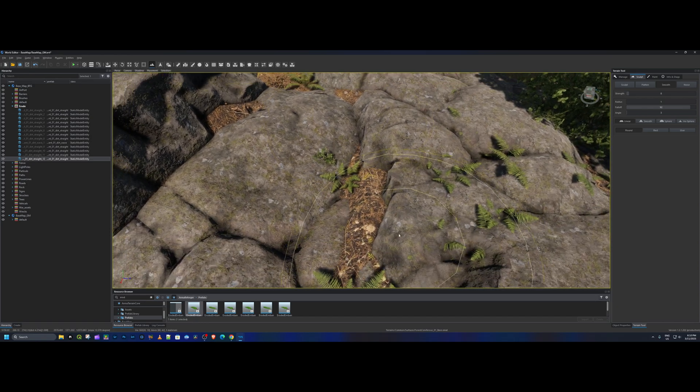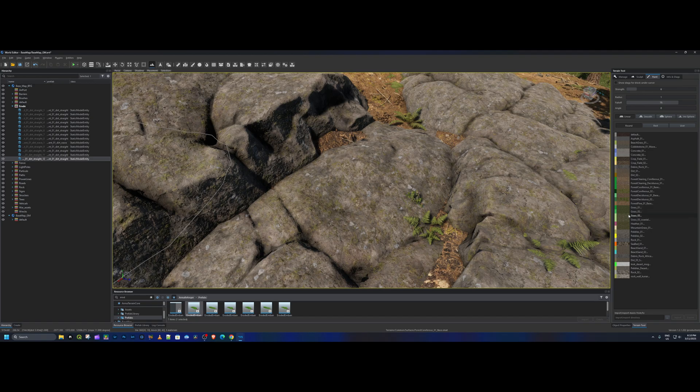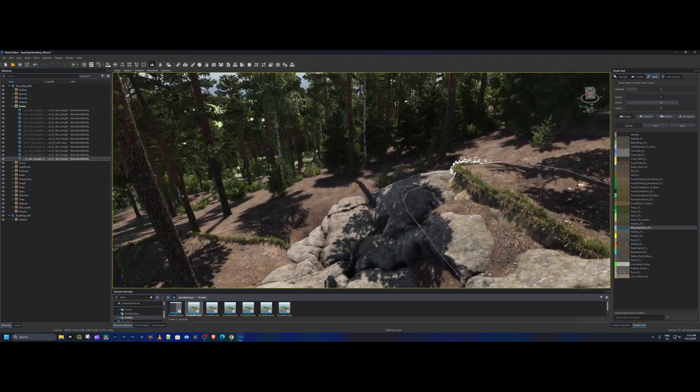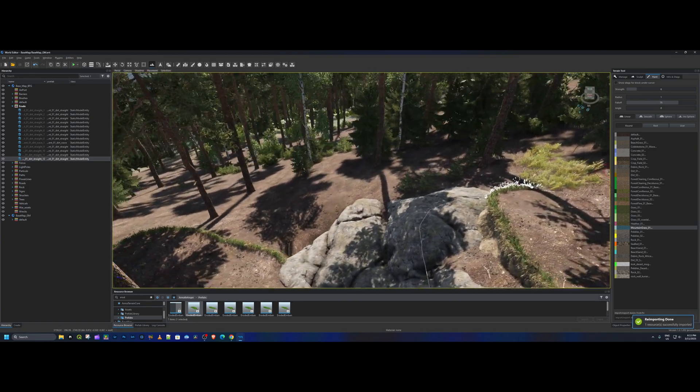Now we can go to paint. Let's add some mountain grass in there. Remember, mountain grass actually grows in the sun — so here's a little trick: when you're painting your area, you see the shaded spots? Stay away from the shades. Just put the grass into the sun and you get a more natural look. Control+S — I always try to hit Control+S as much as I can.